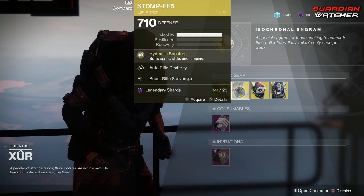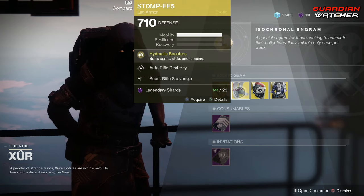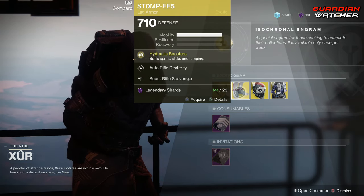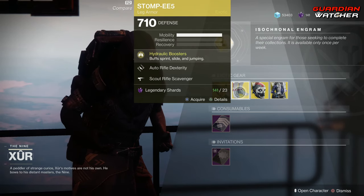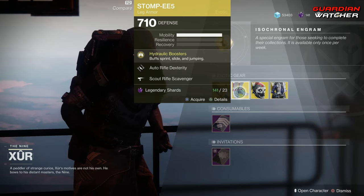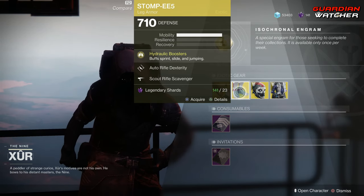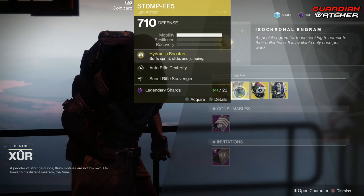If you guys don't have this, definitely go ahead and grab it. It's good for PvE and PvP, especially when you have to do those jumping puzzles. It is supreme in PvP — this is definitely a top tier exotic to be using as a Hunter, no matter what subclass you're on, for PvP. So this will get a tier 1 to 1.5 in PvP and probably a tier 1.5 to tier 2 in PvE.